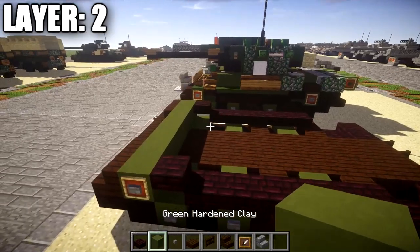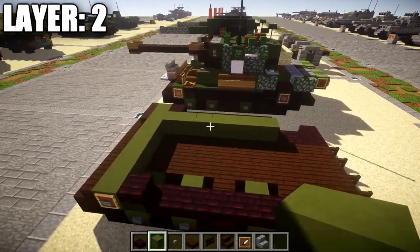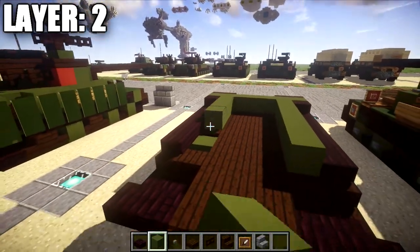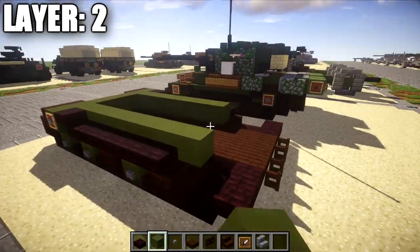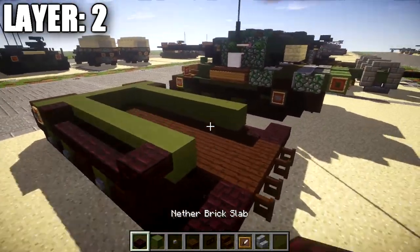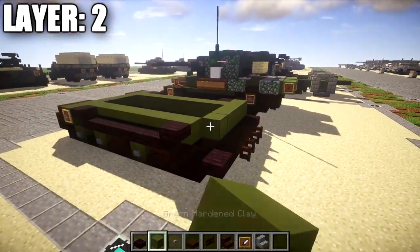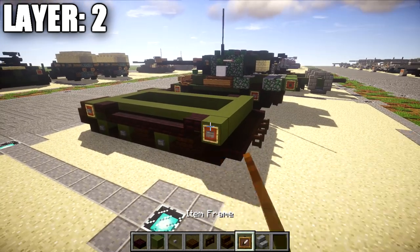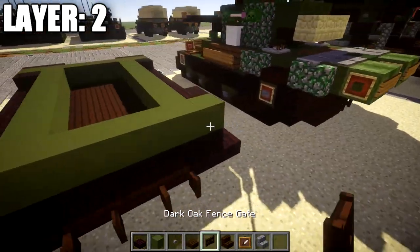Then take green stained clay and place down a row of 7 going across behind these nether brick slabs all the way back. When you get to that point, place down one more green stained clay block on both sides, then a nether brick top slab coming off that green stained clay block. Take green stained clay and place down a row of 7 going all the way across, with a stone button on the ends followed by an item frame — same thing on both sides.